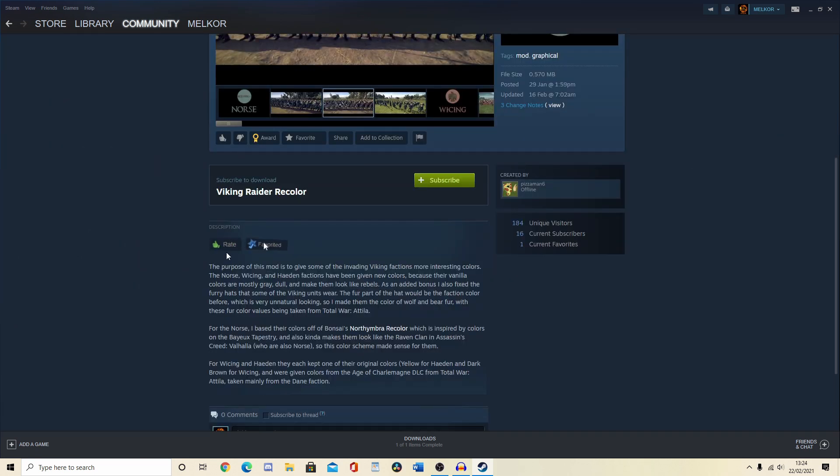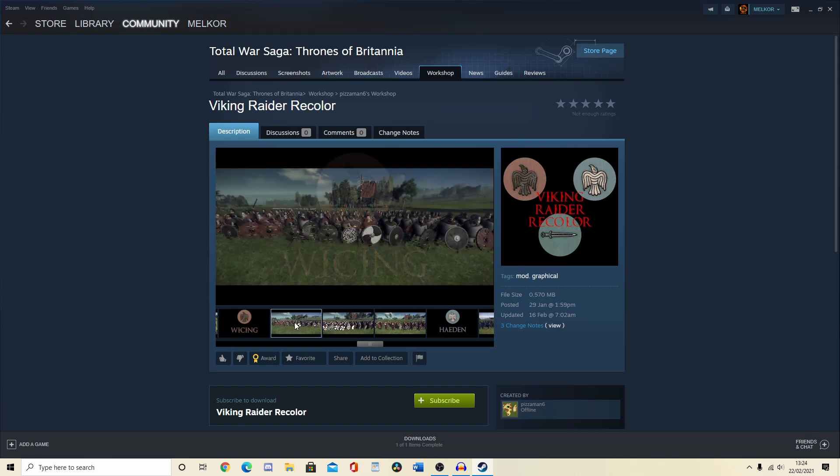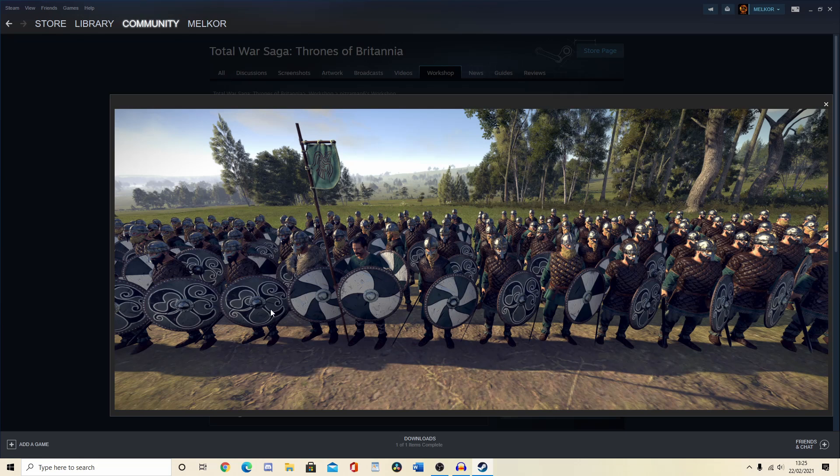Now this could be the mod for me. The purpose of this mod is to give some of the invading Viking factions more interesting colours. And if you know me, I like my pretty colours on units. It's still not that Rome 1 feel though. I do miss that, but yeah, there's a bit more colour there. You know what? This could be an okay mod. If it does improve the colour system, but it still doesn't do it for me.